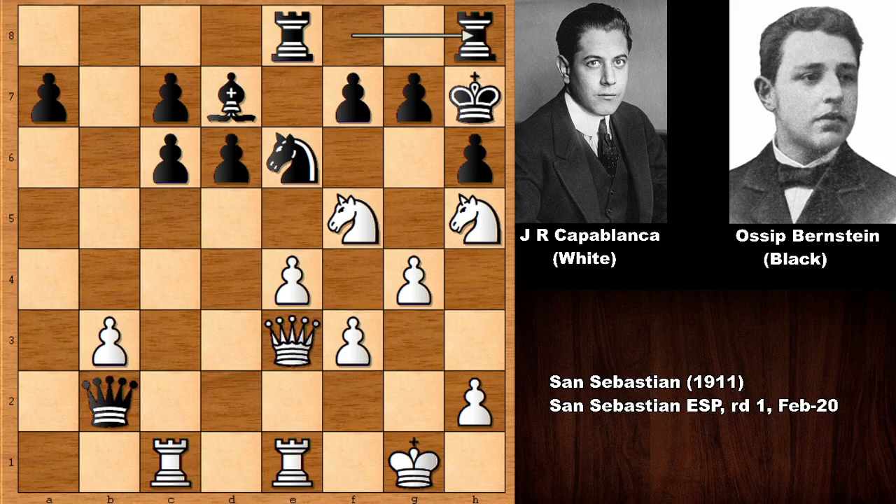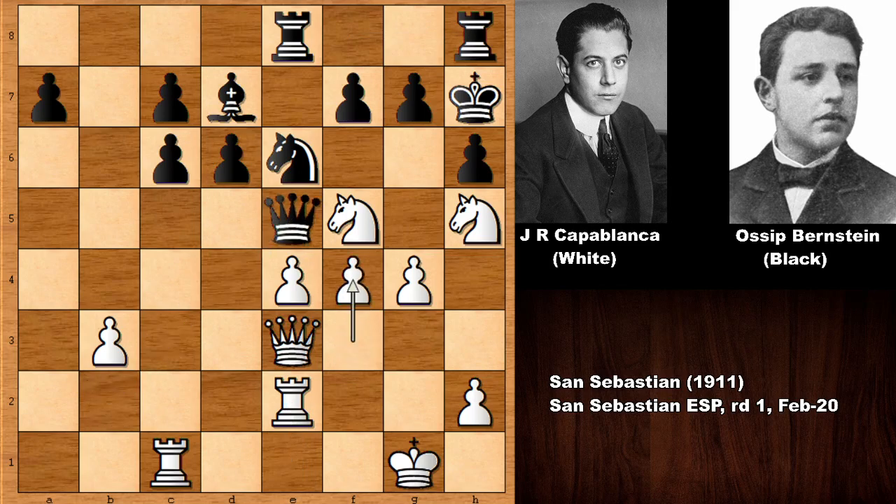Pushing the pawn is not working. We have the safe-looking move rook to h8, rook to e2 attacking the queen, defending f4 by Capablanca, pushing the pawn and attacking the queen. What would you do in this position? Capablanca has a very beautiful tactic here — the computer engine confirms it was the best move. Let me give you three seconds to find Capablanca's next move.